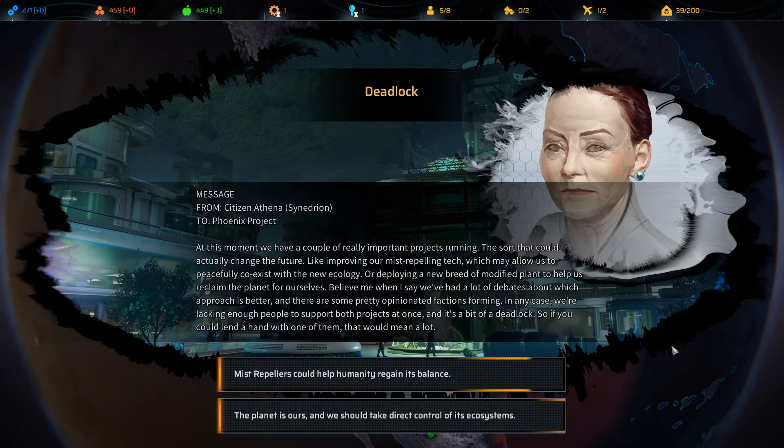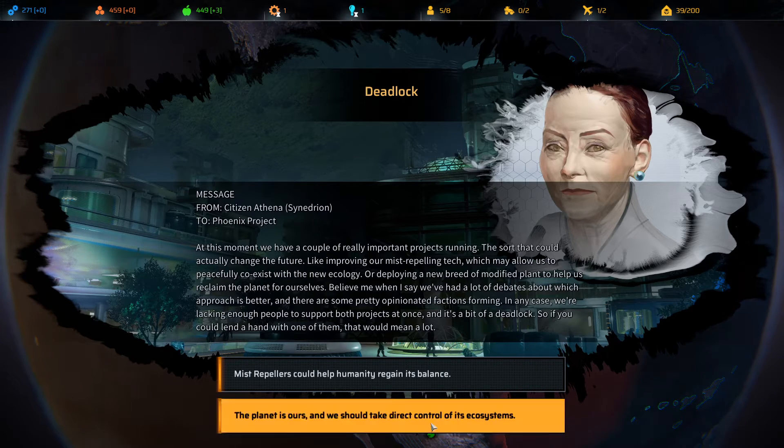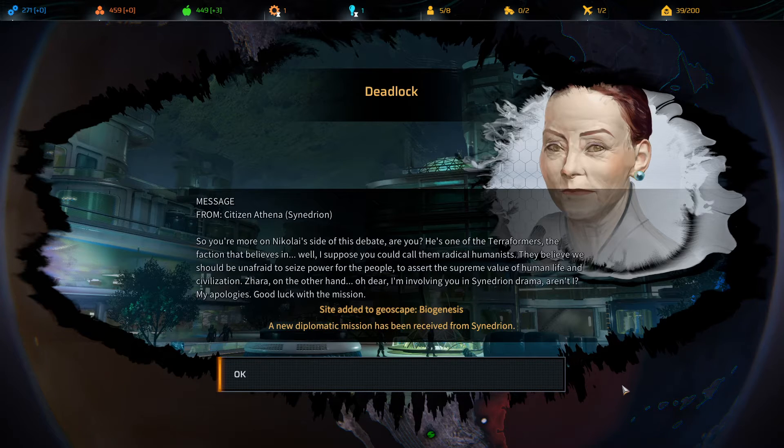I think if we can, we will go with Synedrion — because in my off-camera playthrough I'm kind of into New Jericho. We can choose between improving our mist repelling tech, which may allow us to peacefully coexist with the new ecology, or deploying a new breed of modified plant to help us reclaim the planet. I think I did mist repellers last time so I'm going to go with the plants — we should take direct control of the ecosystem. They believe we should be unafraid to seize power for the people, to assert the supreme value of human life and civilization.